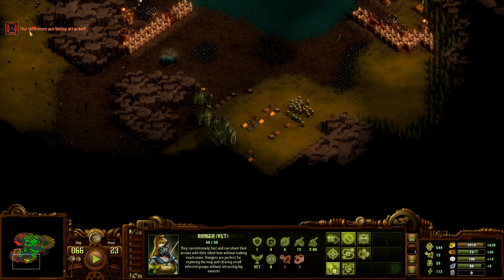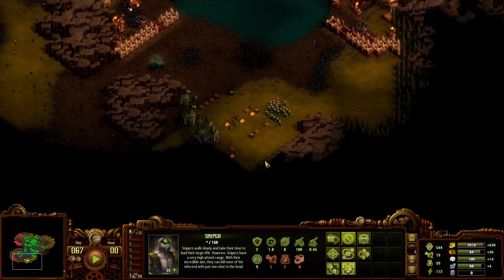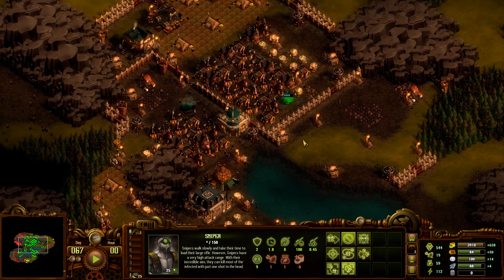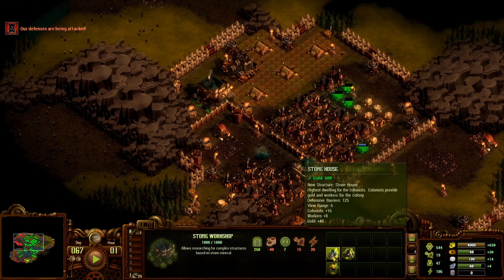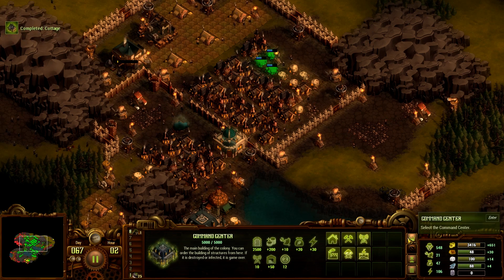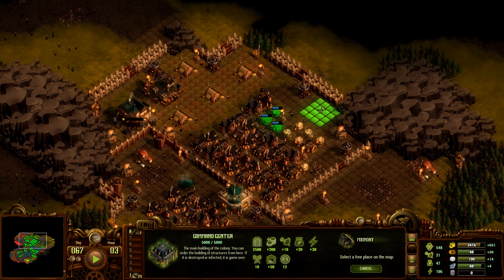Defenses are being attacked — that'll be fine. I've got to spend some of this stuff — I don't want to be maxed out on anything. Stone houses — yes, there we go. Does it matter where I put the foundry? It allows research, it's a complex building — and it doesn't need a specific location. Good.